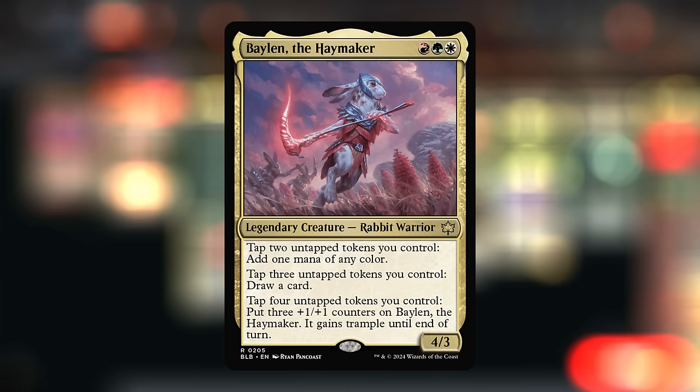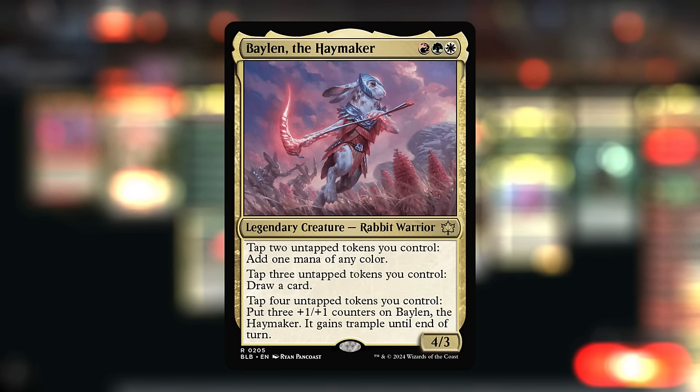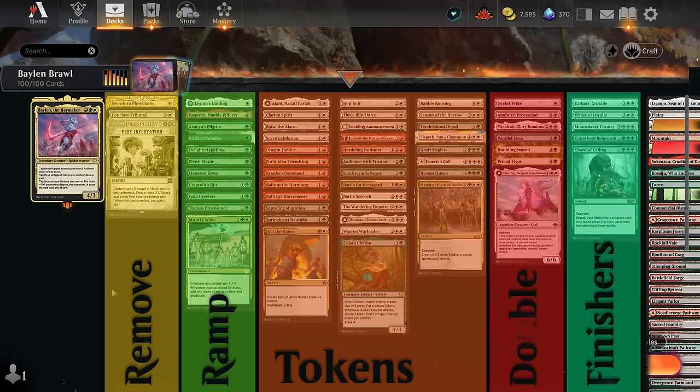Ideally we play some token doubling effects or even tripling effects to increase our token output, and then between all the card draw and extra mana that Balen provides we can pretty easily find a way to win the game. I've split the deck into a few different categories — we don't have a whole lot of room for interaction, so just a couple of removal spells, some mana acceleration including the new Birds of Paradise which is also available on Arena, and lots of token makers — by far the largest category, with lots of cards for 2 mana making 2 tokens.